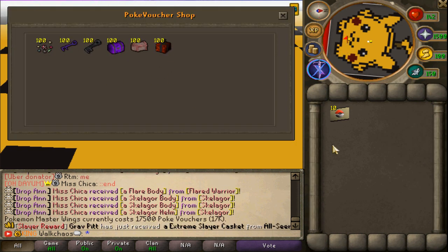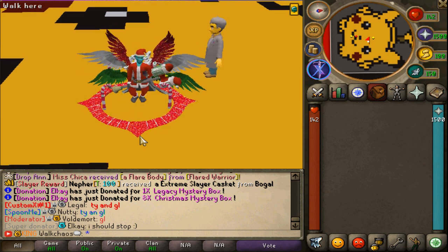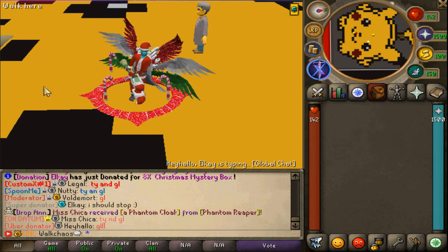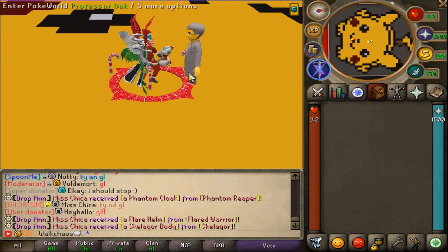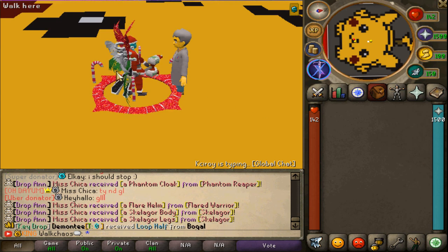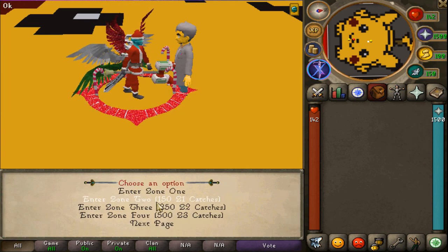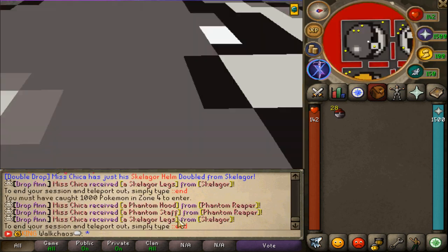Here's some important information about the zones: zone one gives you one voucher per pokemon exchanged, zone two gives two vouchers each, and so on up to zone four. The first shop — containing the poke wings v1 — is where you exchange your vouchers into wings. Then there are legendary zones and the mastery zone. In the legendary zones, exchanging pokemon with Professor Oak gives you master balls, which you can use at the upgrade machine to craft poke wings v2.